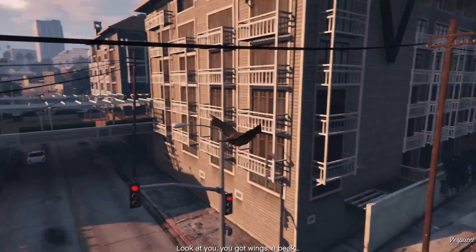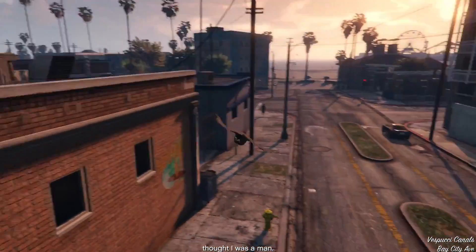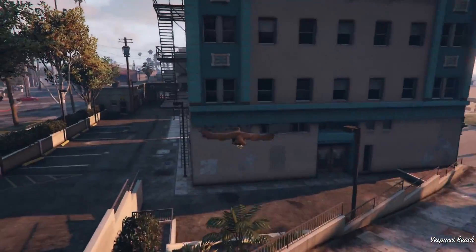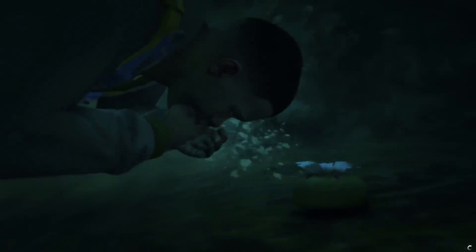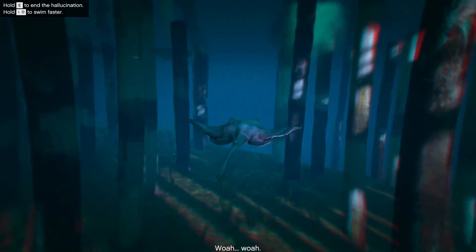Here is a complete list of all the animals you can become in Grand Theft Auto Online. Starting with Bigfoot, then Chop, a cat, a cow, a coyote, a deer, a husky, a mountain lion, a pig, a poodle, a pug, a rabbit, a golden retriever, a rottweiler, a West Yorkshire terrier, a chicken hawk, a cormorant, a crow, a hen, a pigeon, a seagull, a dolphin, a fish, a killer whale, a hammerhead shark, a tiger shark, a stingray, and a humpback whale.